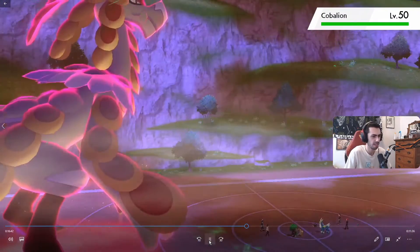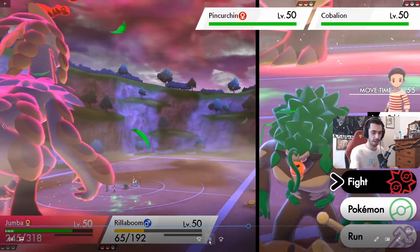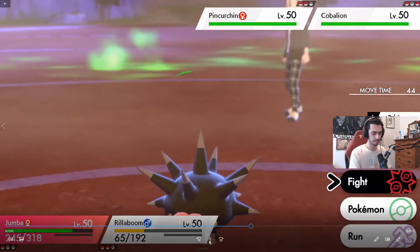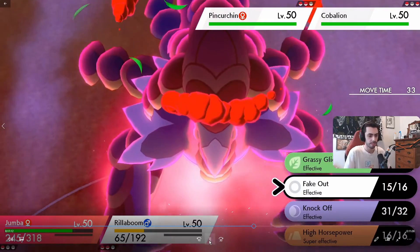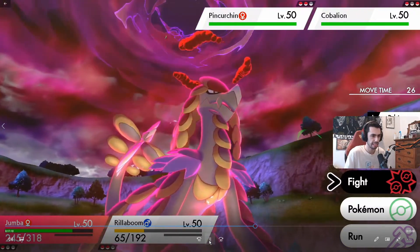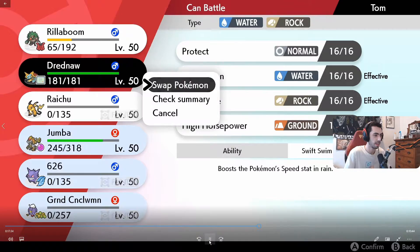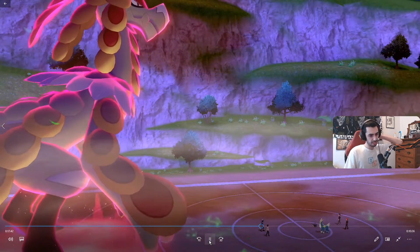They send out Cobalion first. I do some quick Galaxy Brain math to see if Max Quake or Max Knuckle does more damage to Cobalion. Since Cobalion doesn't protect here, that leads me to believe it's Assault Vest. But the Mudsdale also doesn't protect later when they bring it out, so I don't actually know where the Assault Vest was. Most of our threats to Cobalion and Mudsdale are physical, so I don't think they would have gone AV. The only real special attacker we have is Rotom and Gengar, but Gengar's super frail and Rotom isn't doing anything to Mudsdale, and we were never bringing Rotom into this matchup anyway.